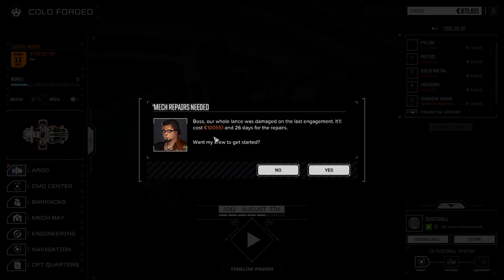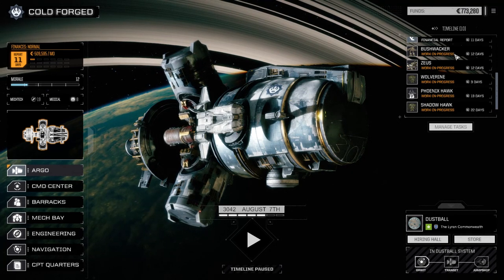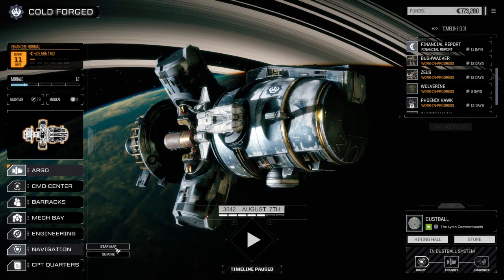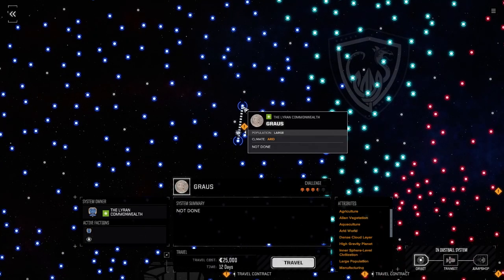100,000 in repairs — a little more than I thought, but we have Heavy Ferro on the Bushwhacker and it took a lot of damage, so that's to be expected. 26 days is obviously not accurate. Let's manage our tasks — not worried about the Shadow Hawk but these guys we want in the rotation earlier. 12 days, with 11 days to the financial report, so not much we can do. I think we're going to shift systems at this point. Let's go to the star map — continuing heading upwards. Let's go to Grass.